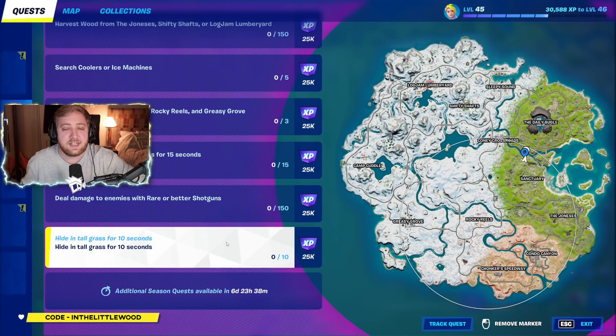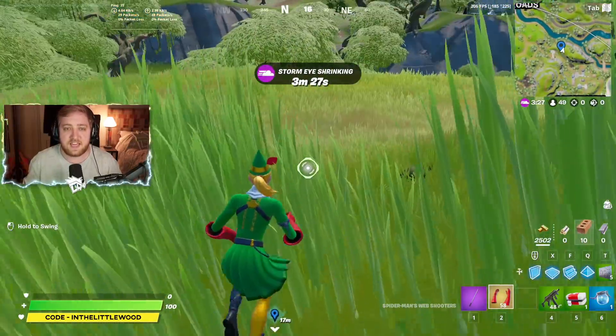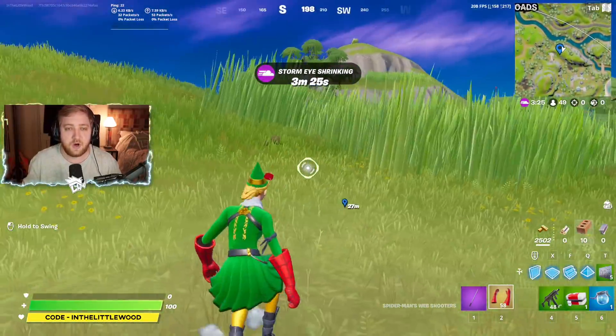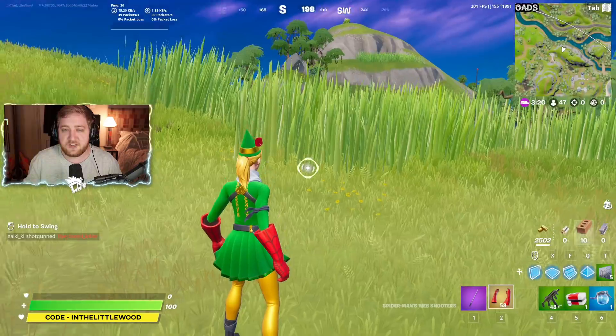We've got a challenge that says we need to hide in tall grass for 10 seconds. I've been in this tall grass for ages and nothing seems to have popped. One of the locations of this tall grass is around about here — just north of the Sanctuary, around about here, is where you can find your first bit of tall grass.